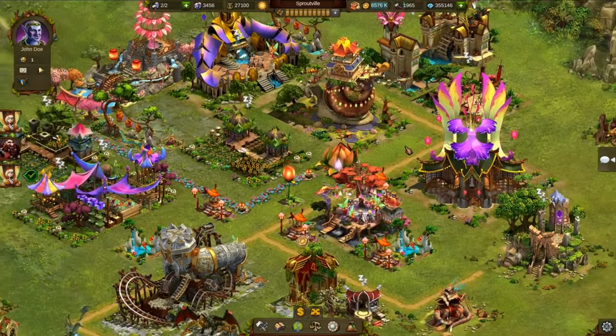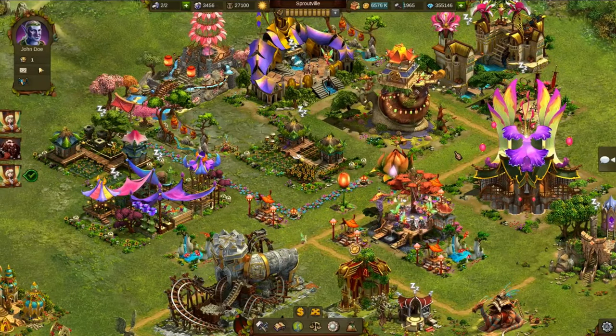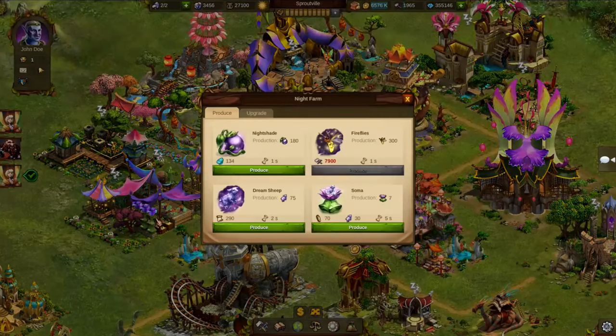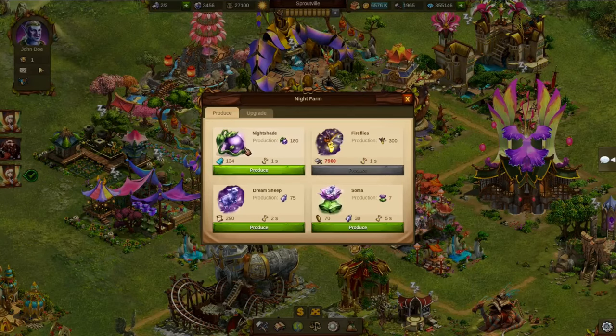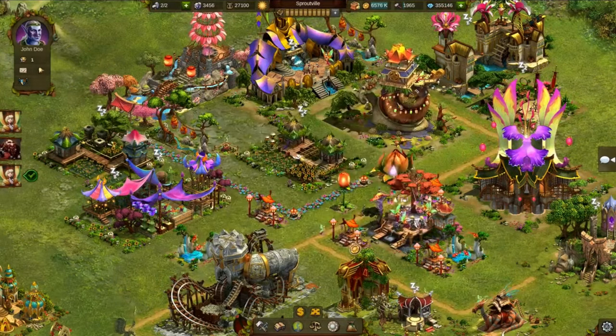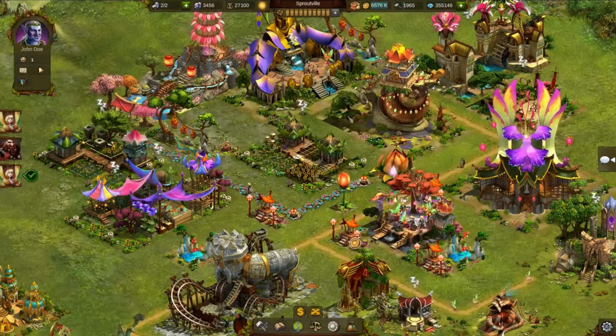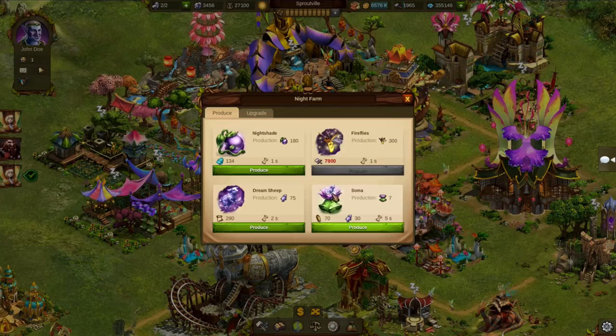First of all, once your dwarves have moved out of your town to found their own cities, you can build up a new settlement for the fairies. The fairies are talented gardeners. Soon the settlement can produce all kinds of different plants and even some animals. Every option in your new fairy farms produces something different, and every production has a different time. Some productions will even require other productions — for instance, you will need silk to produce velvet, and you will need both cocoons and dream sheep to produce the most precious Soma.